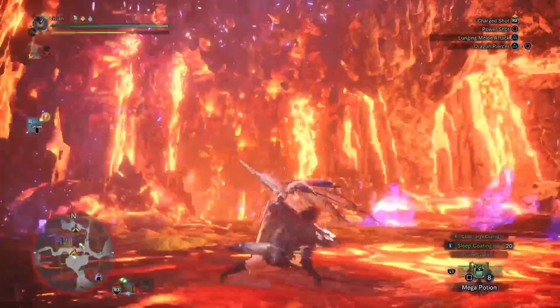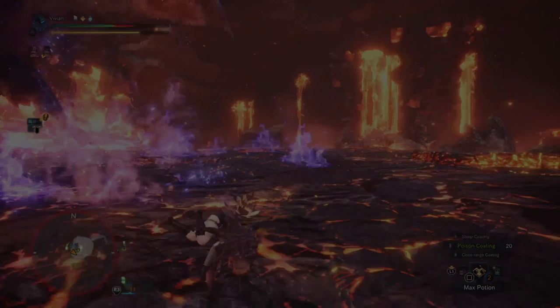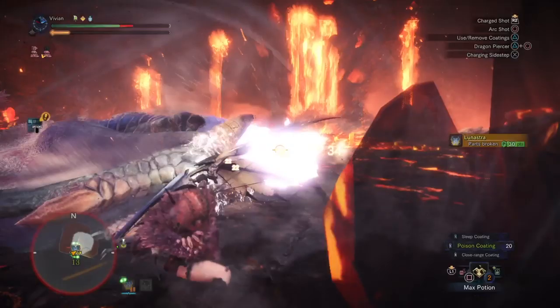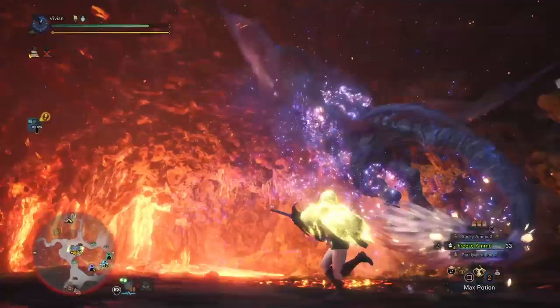So with all of this information, what are the strongest matchups against Luna? Bow is, unsurprisingly, the strongest matchup. The mobility allows you to easily dodge. You get high damage due to the head and tail both being great weak points for shot type. And bow is still the best KO weapon in the game — even better than hammer. While puddles can block your arrows, you should never position yourself to have a puddle between you and Lunastra anyway, as her next attack could easily blow the explosion in your direction.